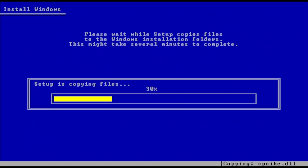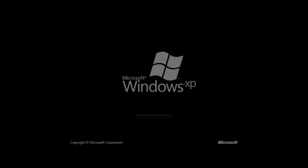The text mode setup doesn't have any significant changes like other Windows XP mods that I've looked at. But what's changing is the boot screen, with this monochrome Windows XP logo remade with Segoe UI font and a Vista progress bar.